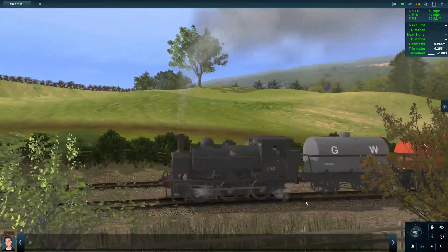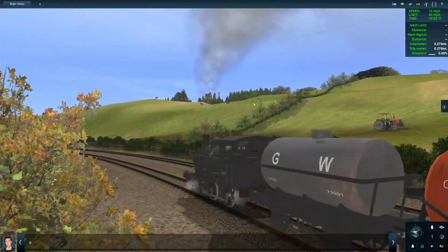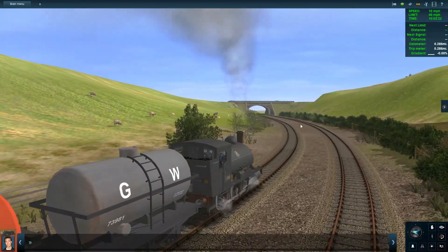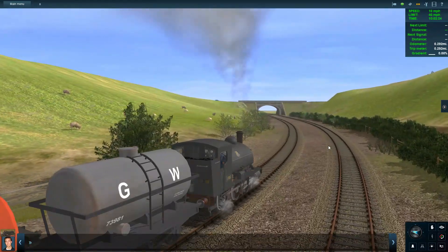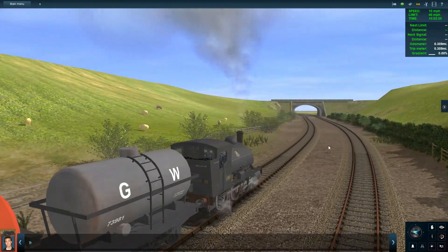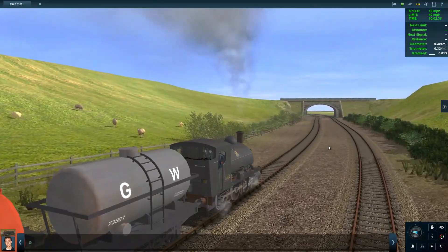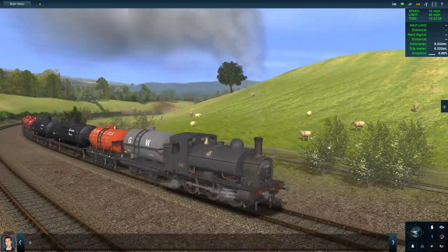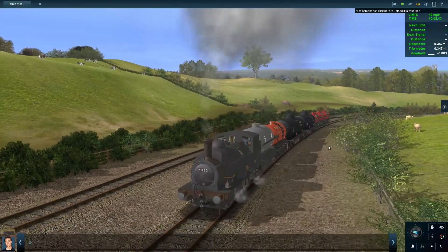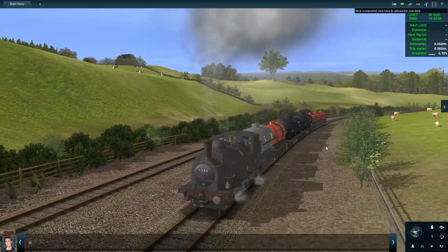Now you might see up there - well maybe perhaps you can't - I had some cows in, and some sheep. Look in front and there's a tunnel - there's a lot of work to do on that tunnel, so we'll be doing that next episode. I want to add a divide between this nice scenery part and the more industrial part on the other side. Oh yes, there are some horses at the top there as well.